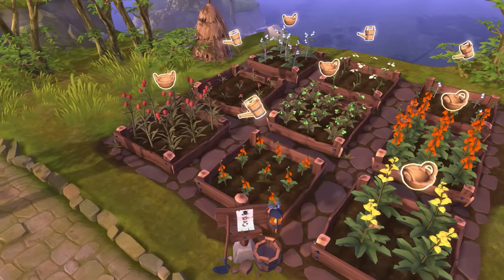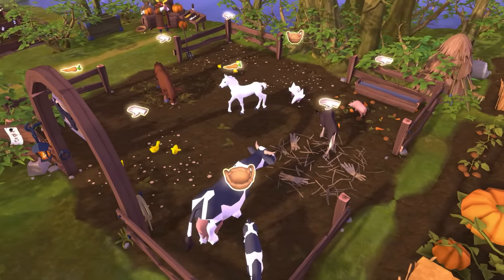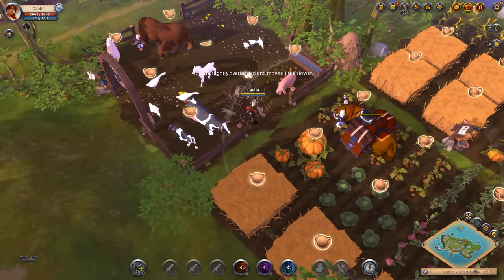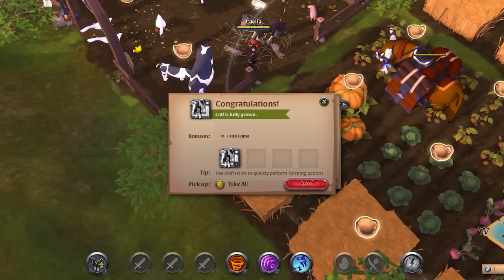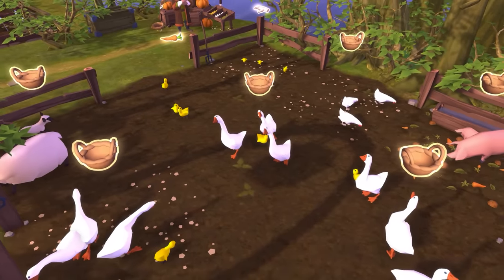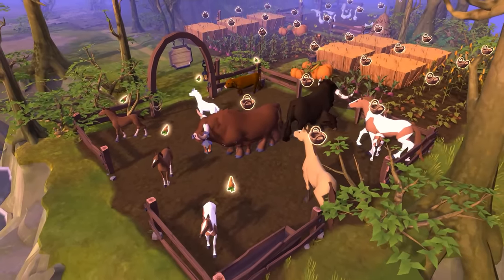To make it easier to distinguish which action you will be performing by a shift-click, each action now has a distinct icon displayed on top of the crop or animal. If you do decide to open the UI, you will notice that for animals which have both growth and production processes, you can now toggle a take-all option. This does exactly what it says — if toggled, you'll pick up everything: the product and the animal, or the animal and its offspring. On top of that, this toggle has animal-specific memory, so if you're producing goose eggs but raising cattle, you'll be able to change this individually. Though individually small changes, they have a great impact on making farming feel fresh and fun again, and we can't wait to hear your feedback about them.